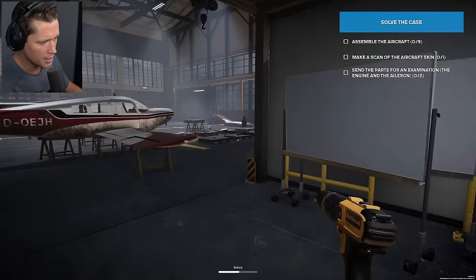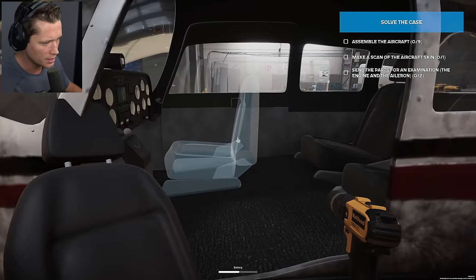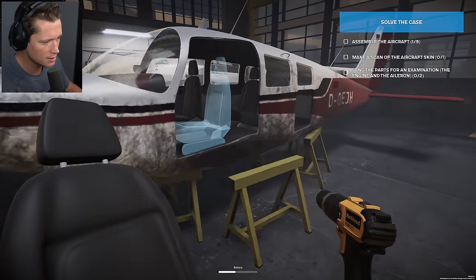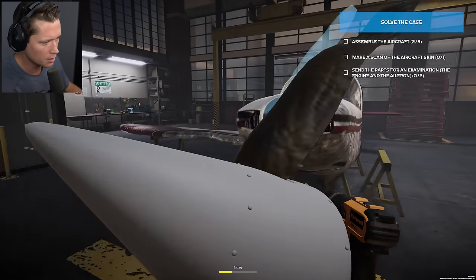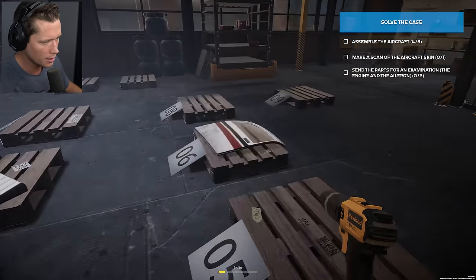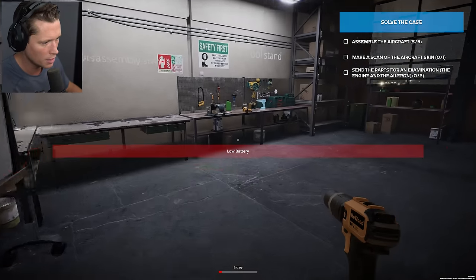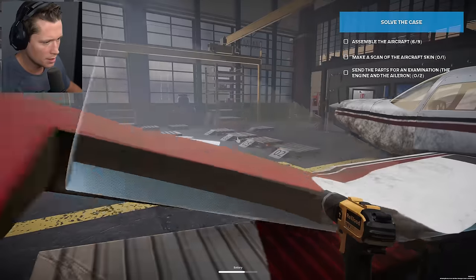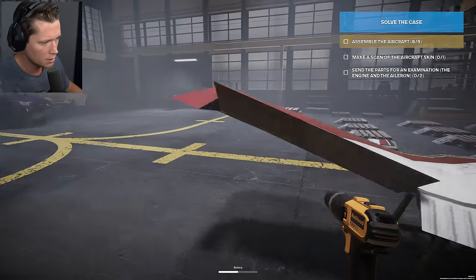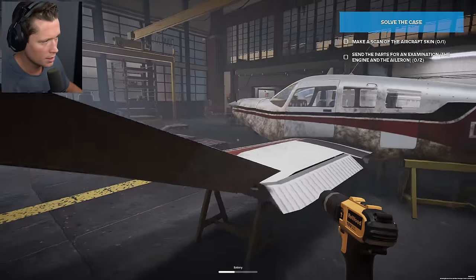We're going to reassemble the aircraft and see if we can figure out why it went down. We're going to do a scan of it, make sure everything was in proper working order. Let's get the seats in there, grab the propeller, put it up front. We can grab the yoke — that's going to go in for the pilot. Interesting that the yoke came off like that, but I guess that could just be normal wear and tear. We're going to need a new battery. Put the wing on — aileron goes on the back side of the wing, and we also have a flap. Then we have the hatch door.